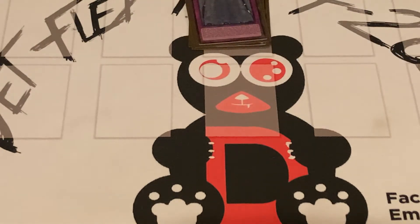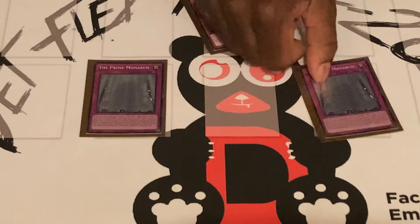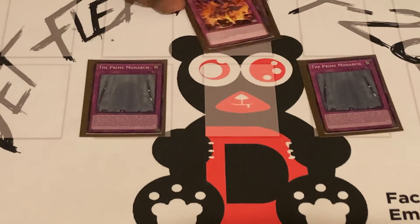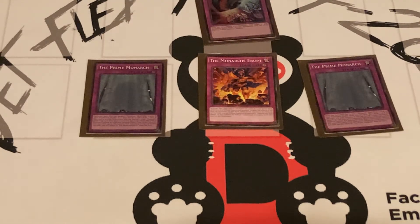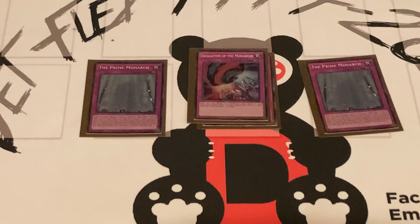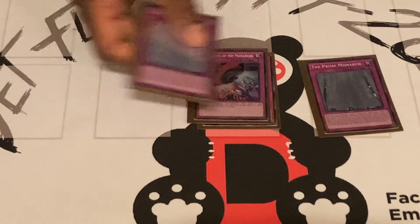Last but not least are the Traps. We play two Primes — it has two effects: the onboard effect is I can shuffle up to two Monarch spells or traps back into the deck and draw one. And the graveyard effect is I can banish a Monarch spell or trap, special summon it, and it becomes a monster, which I can use for tribute. We play one Erupt, because we don't want our opponent to have any effects on board as long as we have a tribute summon monster. And last but not least, one Escalation — I get to tribute summon during my opponent's main phase or battle phase.